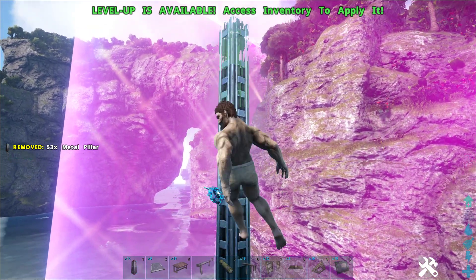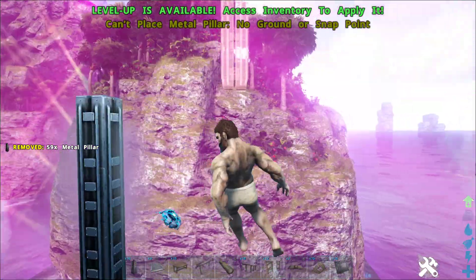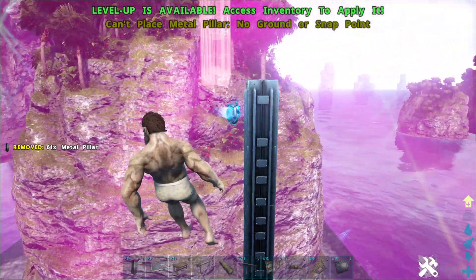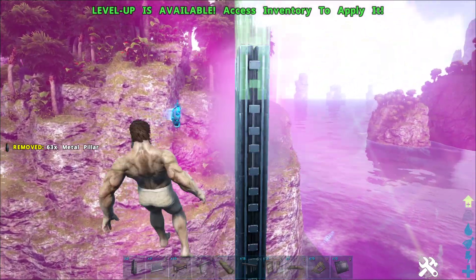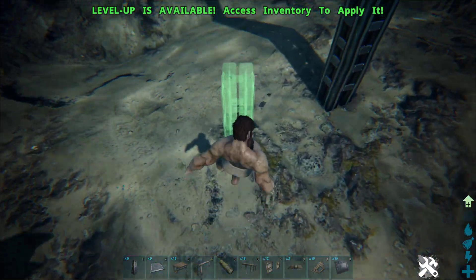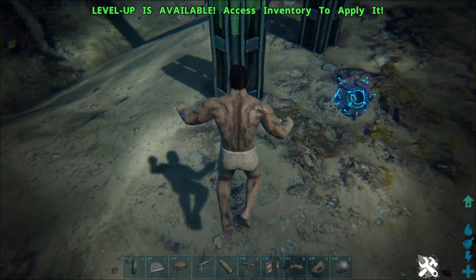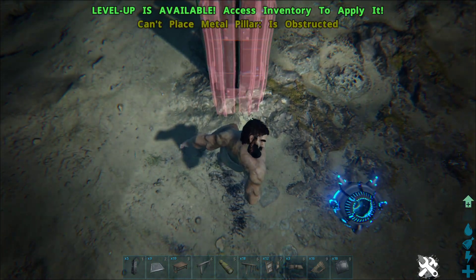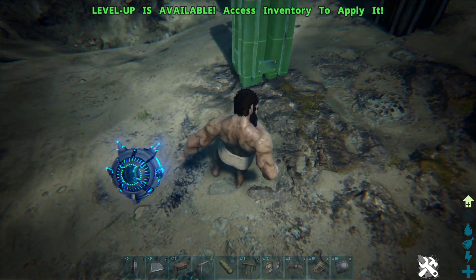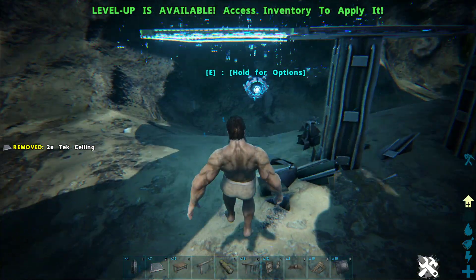I'm going to use one of the tricks I learned from him, which is bridging a tech bridge into that zone. Normally you can't build in there, but you can bridge a tech bridge into it from outside. So I'm going to get pretty high up here. I want to come alongside this island. Let me try and line it up — I'm going to have to go back down to the ocean and come over a little bit. It's not giving me the snap that I want, so I'm just going to do this.